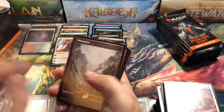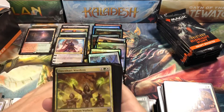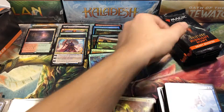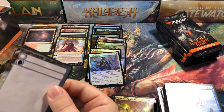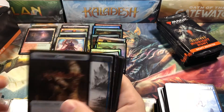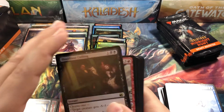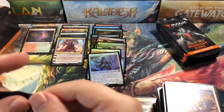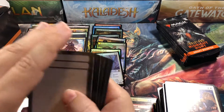Still not going to make any profit on this box by any means or even close to it. Reckless Stormseeker. Because the prices of the chase cards are so low right now, you're not going to open one of these boxes and make money at the moment. That's pretty much true for everything except Modern Horizons. Bloodline Culling. Modern Horizons 2 is the only set out right now that you can actually buy a box, bust it open, and come out ahead on.